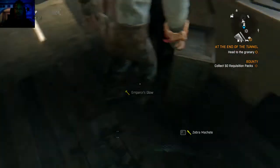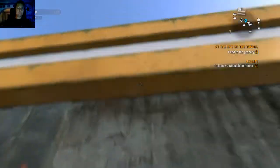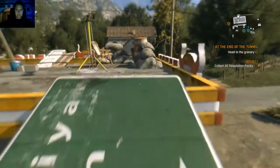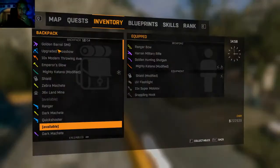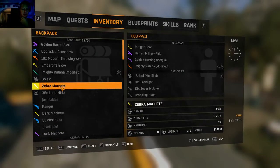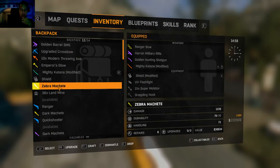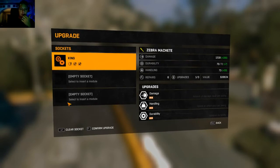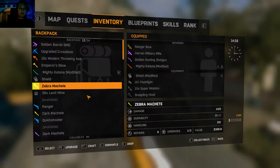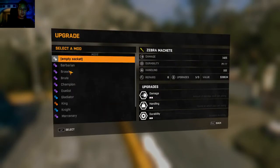Pick that one up, pick that one up — yeah baby! What upgrades can we do on these? Let's see what they come out at when we upgrade them. We've got a zebra machete and a dark machete — I think we'll upgrade the zebra machete. Let's see what it upgrades to power-wise. Let's put in some decent — let's put a king in there, confirm that, and then let's do a champion — they're quite good.